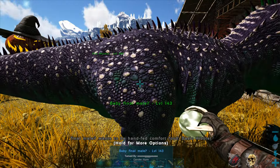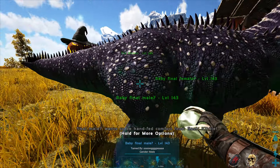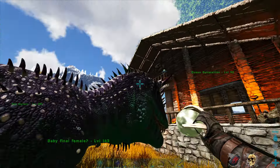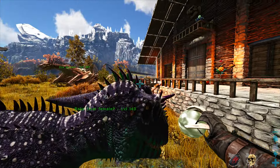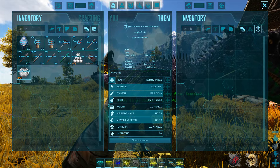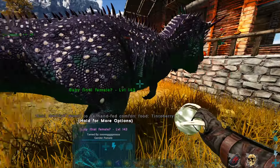I was never able to get any mutations for their spots. As you can see, I got mutations for literally everything else - I got green belly on them, I got purple back, and purple spikes, and apparently their membrane is green. I do really like the look of them. I just really don't understand how stat mutation stacking works apparently - probably no one does.